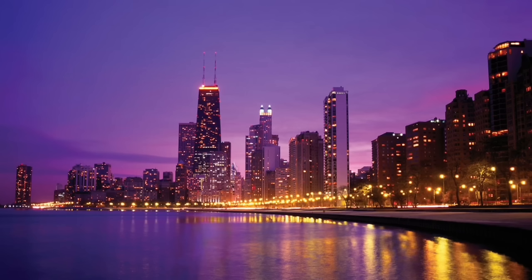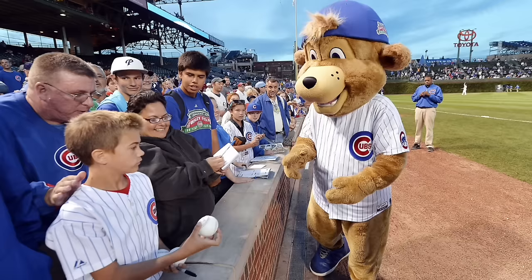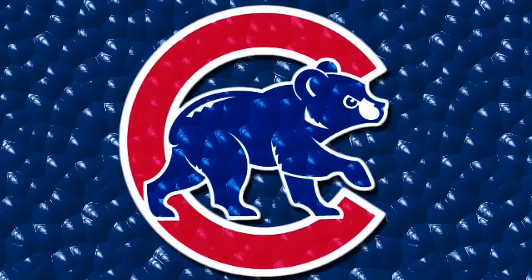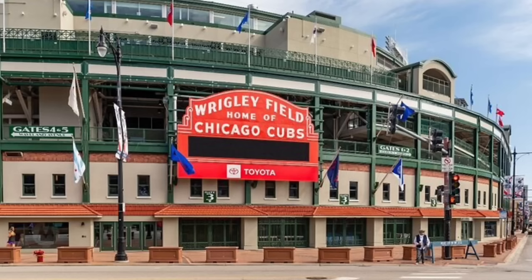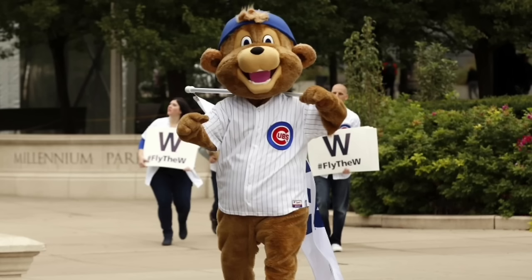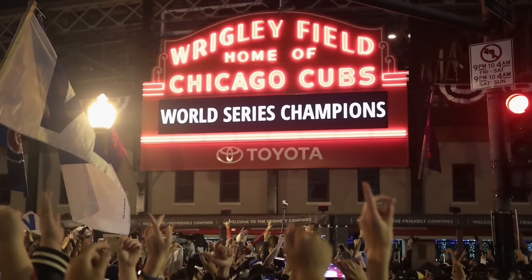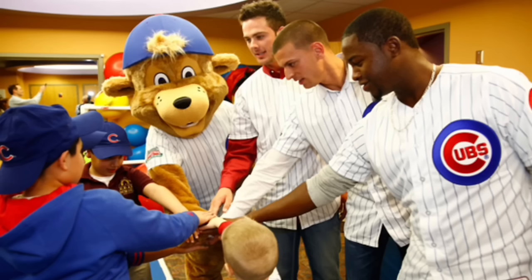Next up we have Clark the Cub from the Chicago Cubs. I'm going to put this guy in B tier. I like him more than Southpaw because he has correlation with the team — the Chicago Cubs are named after bear cubs, so it makes sense. The name Clark comes from Clark Street, where Wrigley Field is located. He's pretty basic looking and his eyes are a little weird, but he might be something of a good luck charm: just after he was introduced in 2014, the Chicago Cubs won the World Series in 2016. At the end of the day, Clark is a pretty good mascot — nothing too special, but nothing bad either. He's going in B tier.